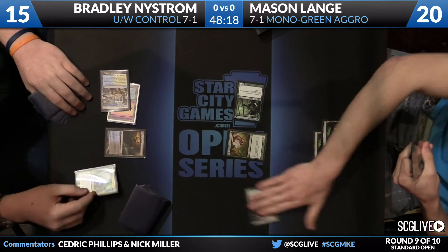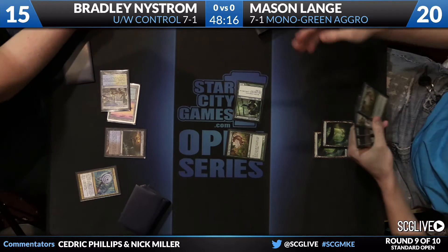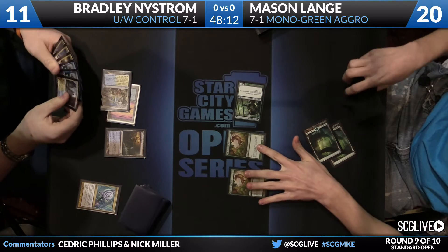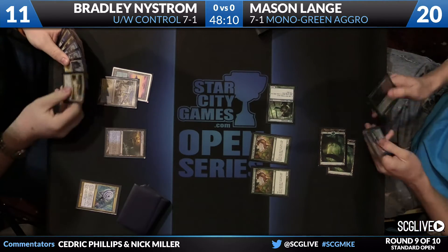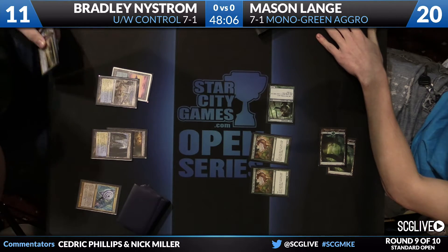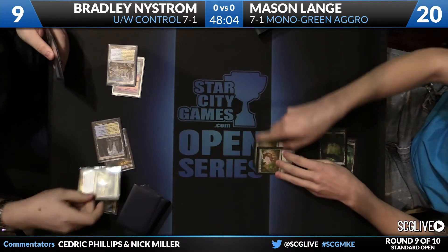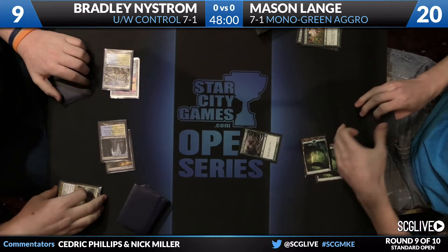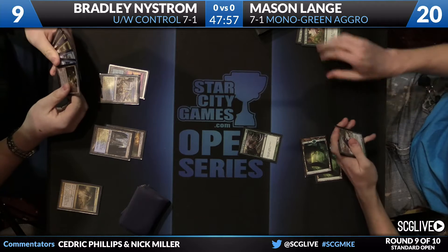Looks like an Azorius Charm targeting — excuse me — Colonial Tusker. Two things I didn't think I was going to say today. His deck has a bunch of cards you did not expect to see at the top tables here. Now the bad news is that Nystrom is going to play an untapped land and cast Supreme Verdict, so things are going to get a little tough for Mason as he just replays the Tusker.